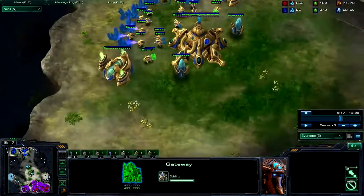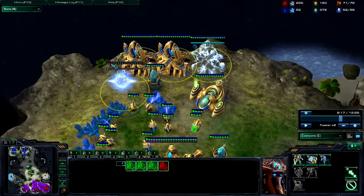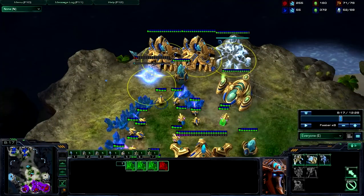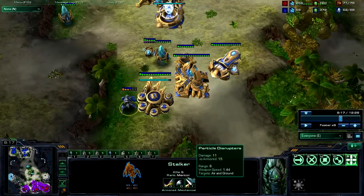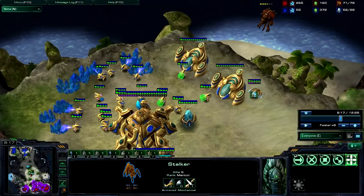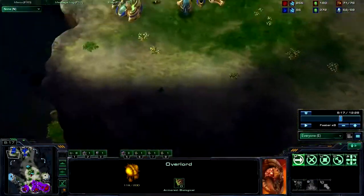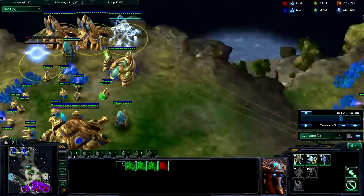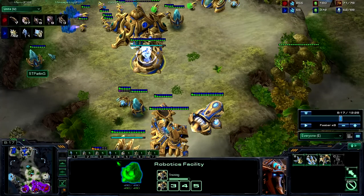Here you can see the gateways going down. It's important to note where these are being placed — these are the hardest place for the opponent to scout. There was a stalker running around that has five kills right now, along with sentries. What they're doing is pressing all the overlords out of the base so that it's a lot harder for Rhett to actually scout this.